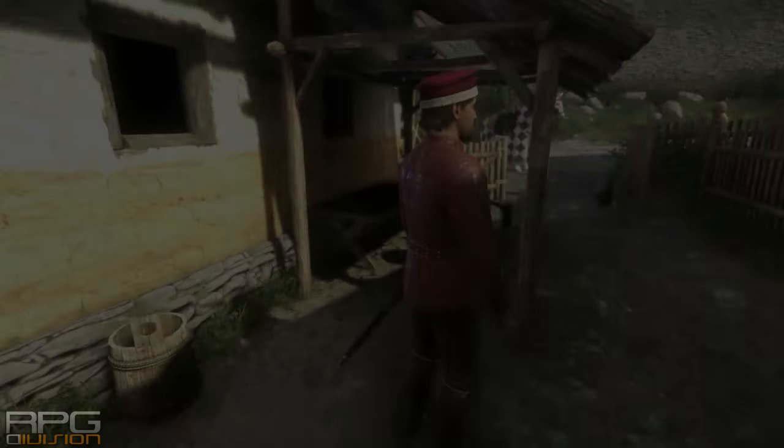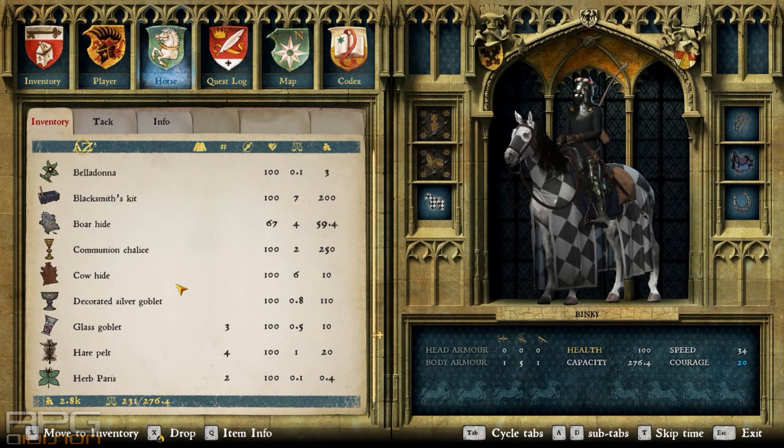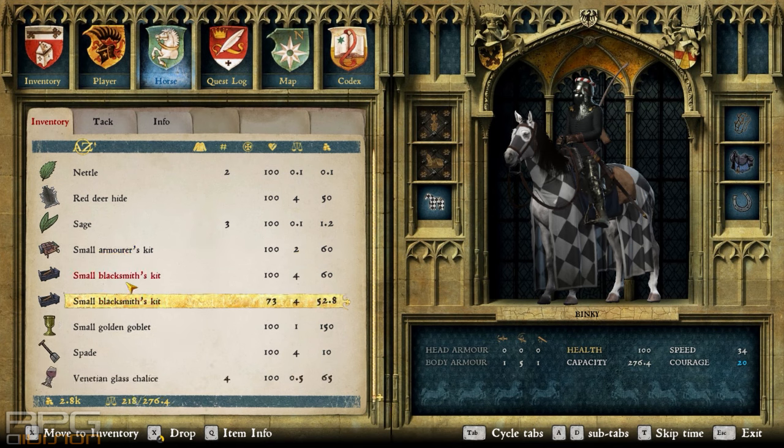A blacksmith can repair both weapons and armor. A weaponsmith can repair only weapons, an armorsmith can repair only armor, a tailor can repair only light apparel, and a cobbler can repair only footwear. These people should be visited when your skill is low and when the durability of that particular item is low.